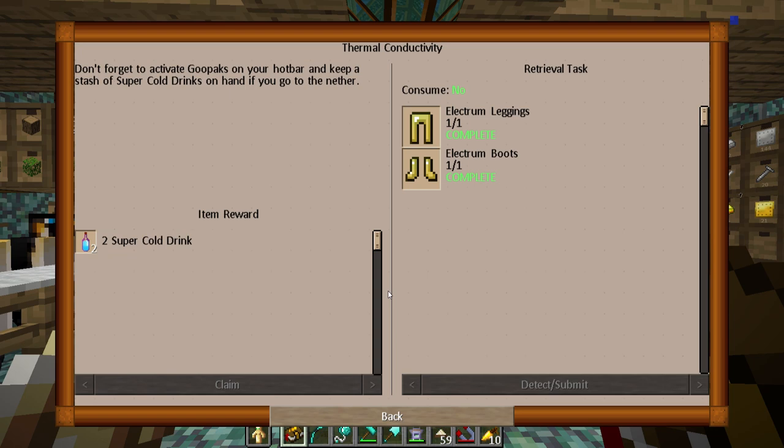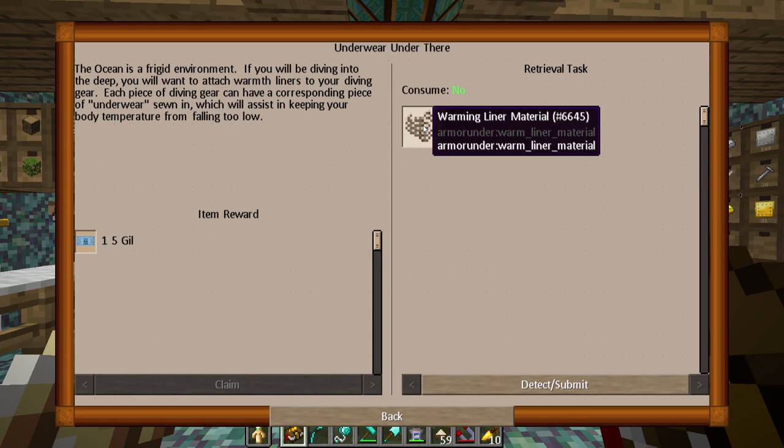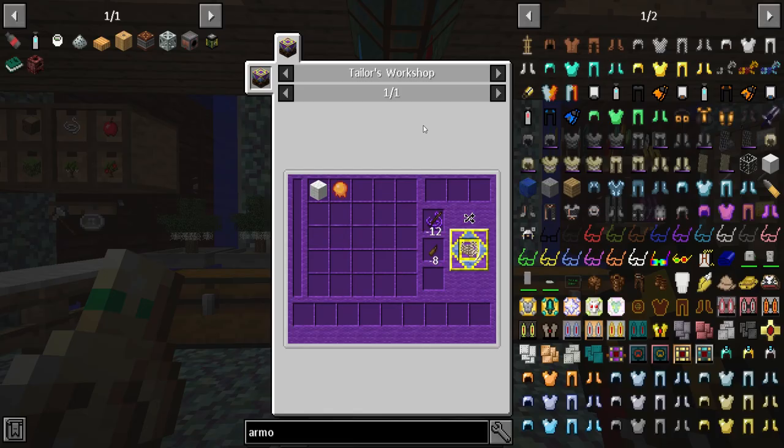So let's continue on with making underwear — yes, we're making underwear. The ocean is a frigid environment. If you will be diving into the deep, you will want to attach warmth liners to your diving gear. Each piece of diving gear can have a corresponding piece of underwear sewn in, which will assist in keeping your body temperature from falling too low. So we need warming liner material.